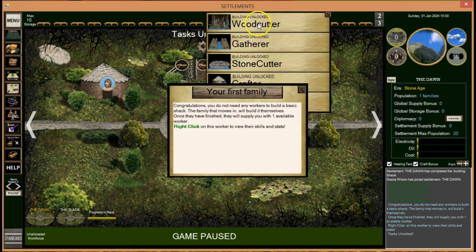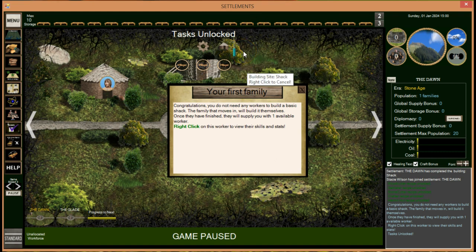These are a bunch of achievements and quests we just got credit for — I'll show those later. There are quests for you to complete, and you'll get new ones as you explore and as the game progresses. Congratulations — you don't need any workers to build a basic shack. The family moves in and builds itself. Once finished, they supply one available worker. These workers have random skills, so if you don't like what you have you could destroy the shack and build it again.